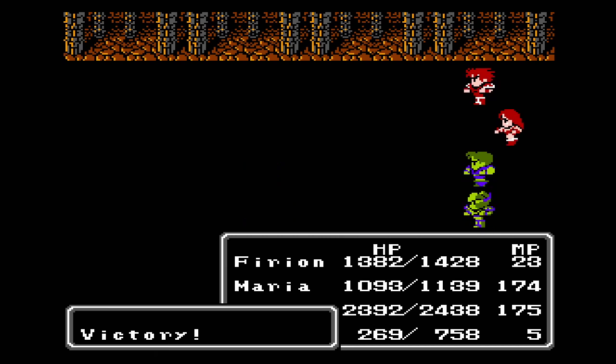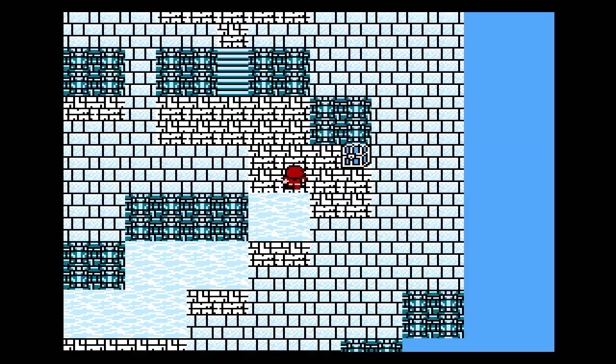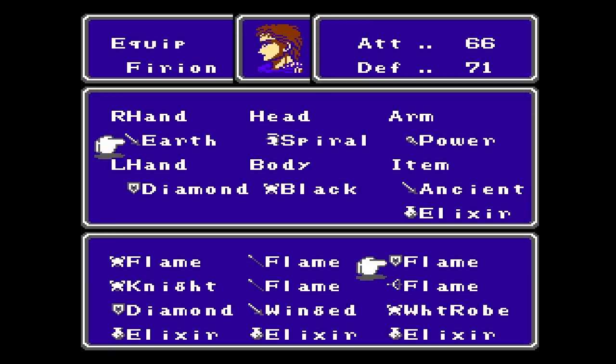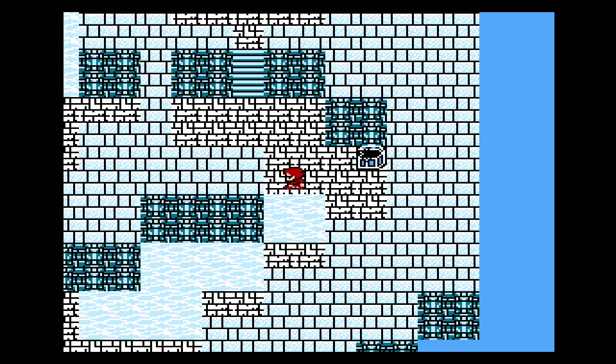We'll do a round of fire — wonderful, nice and simple. So in this chest we have the ice sword, right? That's gonna have to go to Firion, because he's the sword guy. Flame 66, ice 71 — there we are. 86 to 71 — much better.